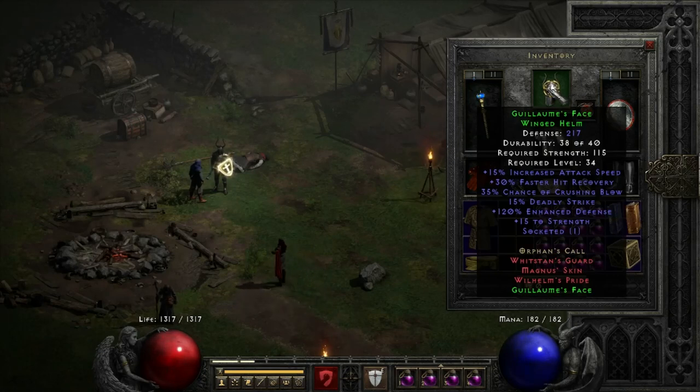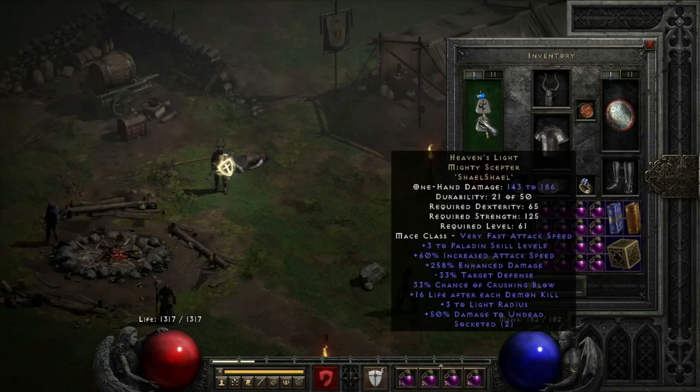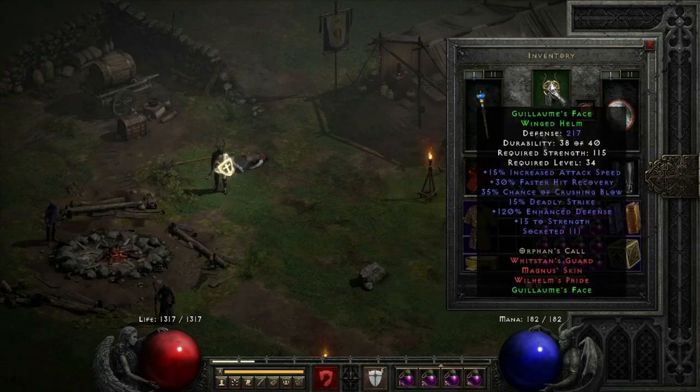Next we go to our G-Face — really amazing helmet, good for melee period, and good for your followers. I have it socketed with a 15% increased attack speed jewel. With our Heaven's Light, we needed an extra 15% to hit our 6 and 7 frame breakpoints, so that's why we have this socketed with a 15 IAS jewel.